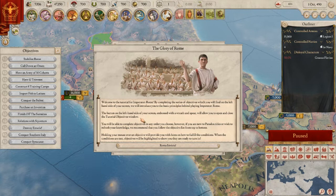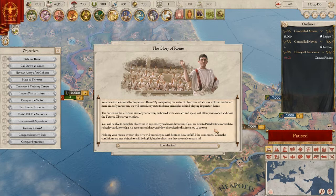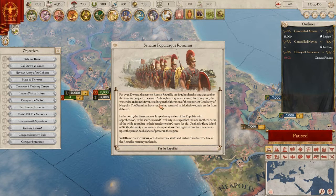The button on the left embossed with a wreath and a spear opens and closes the tutorial objectives. You can complete objectives in any order, but if you're new to Paradox titles they recommend following the list top to bottom. Holding your mouse over an objective provides hints on how to fulfill the conditions, and when conditions are met they'll be highlighted to show they're ready to turn in.